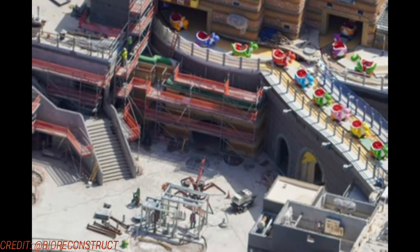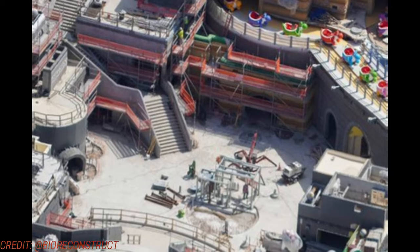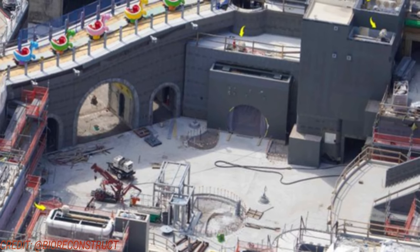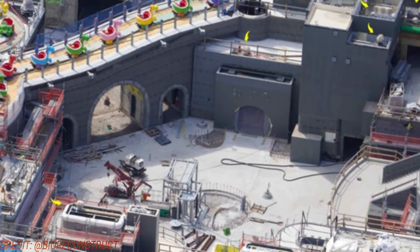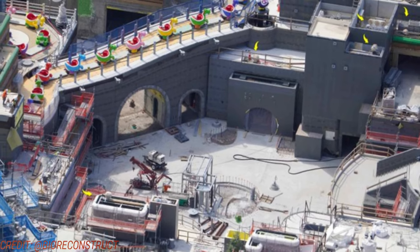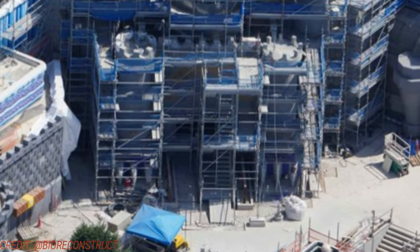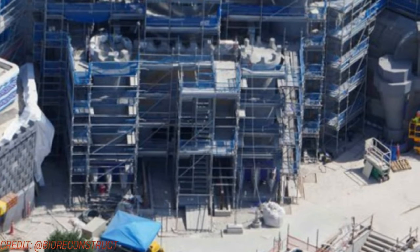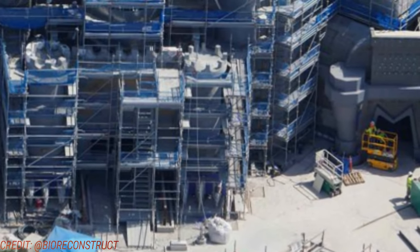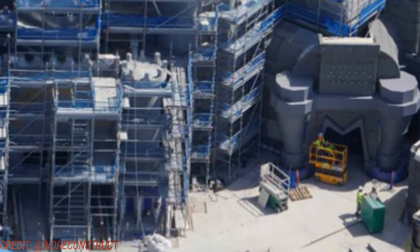Out front by the courtyard will be Toadstool Cafe. You can see the portal installed and various mini games, experiences, and meet-and-greets down there as well. On the other side of the courtyard you can see Yoshi's colorful vehicle, and there'll be gift shops like Mario Motors and 1-UP. The Mario Kart entrance and Bowser's Castle is looking really good — the turrets are just about complete. When the scaffolding comes down, they'll be waiting on the attachments like Bowser's head and flags with each turret. Mario Motors looks really good — you can see the M-shaped doorway.